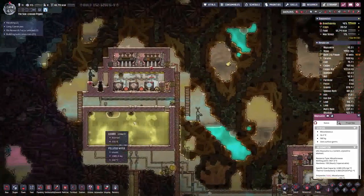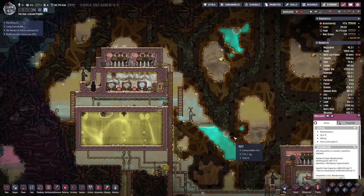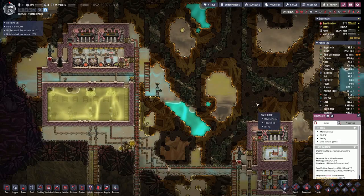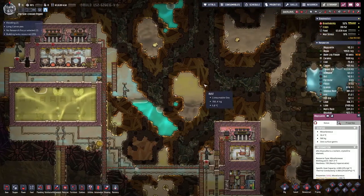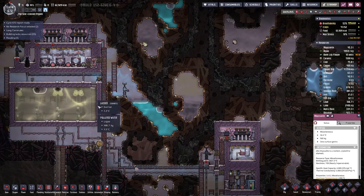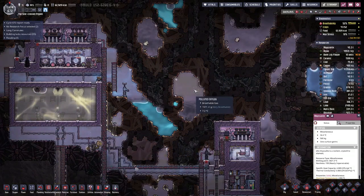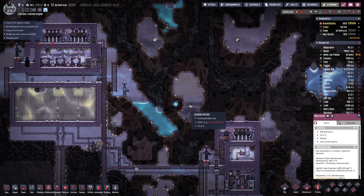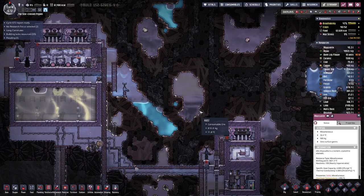And here we have the cooling setup, and I think next time we will add another airlock gate here on the top so we can go to the surface and work our way toward rocketry.